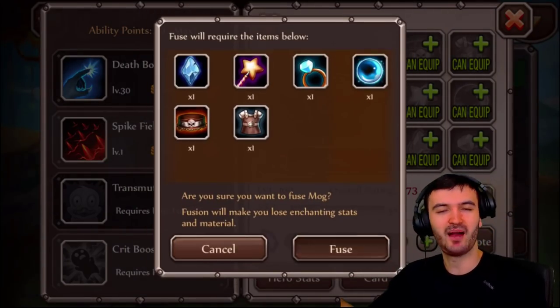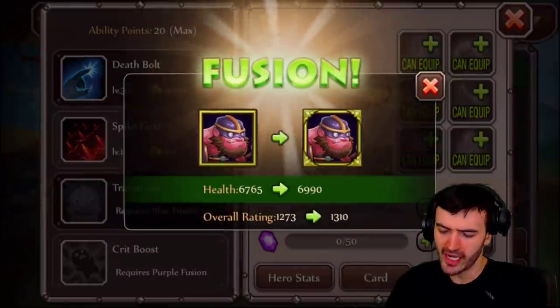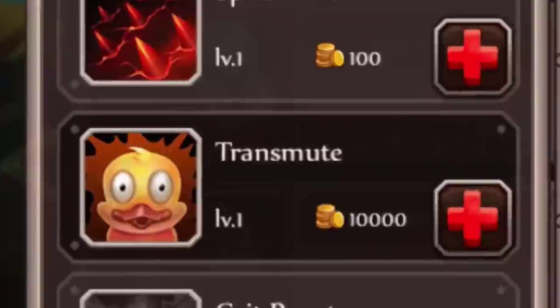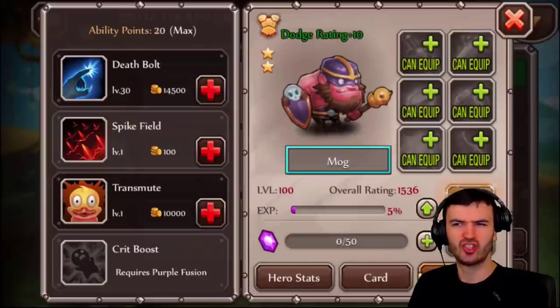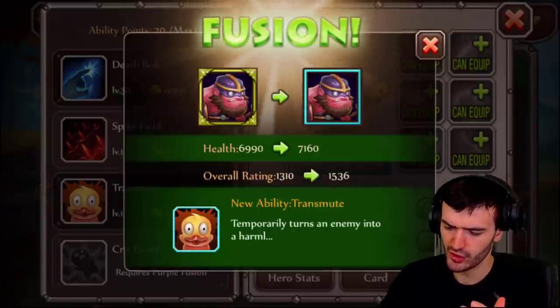I'm going to upgrade this guy all the way to orange plus two because that's what we do on this fully maxed out account. We will find out exactly what those ducks and frogs have to do with this guy's ability.